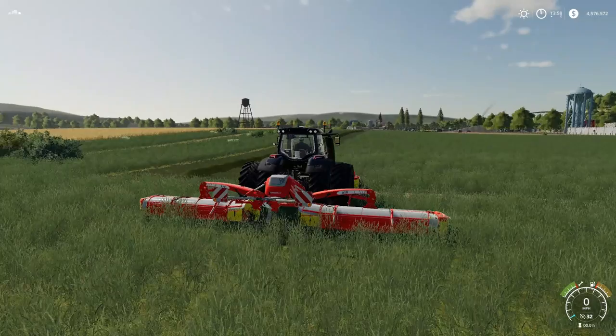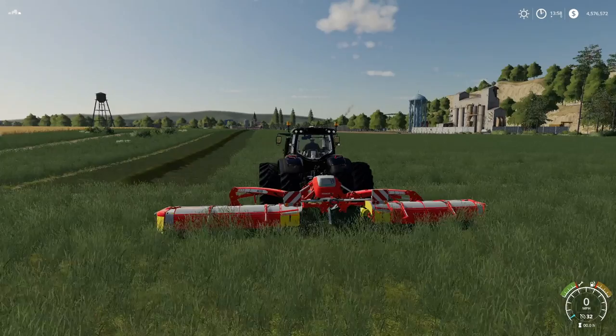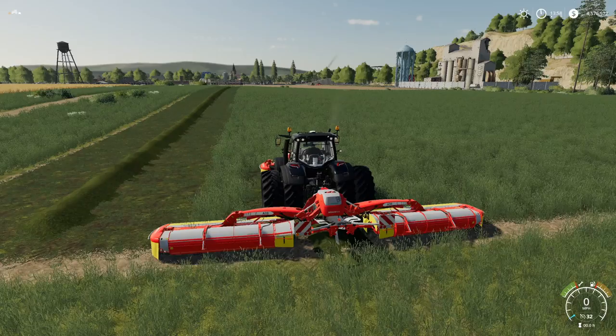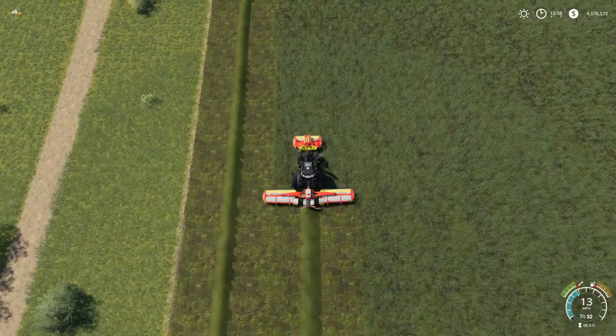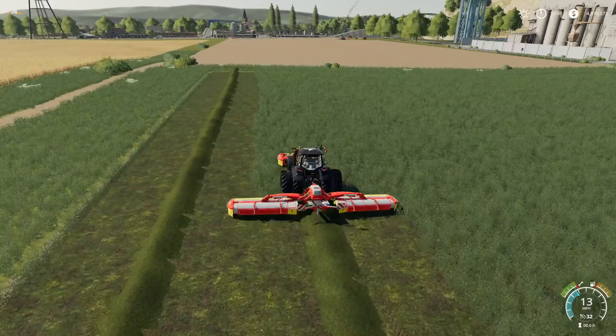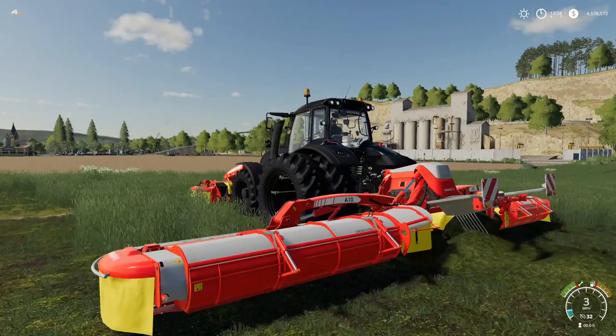Now let's do the same test with the arms boomed out on both sides. Bring the left side out, right side out — perfect. Running the same pass, you can already tell the swath is just a little bit wider. Not a massive difference, but on the right side it's reaching out much farther. The swath is a bit bigger overall, but it works perfectly fine.